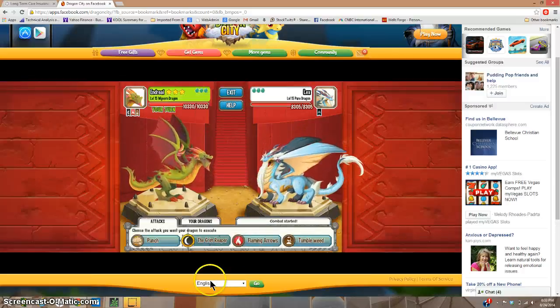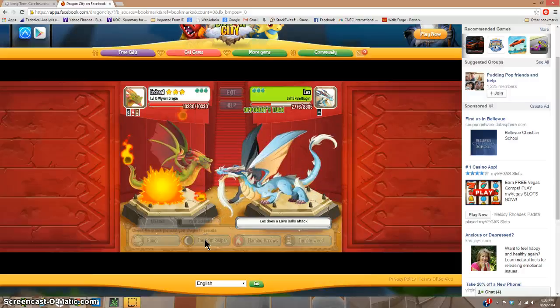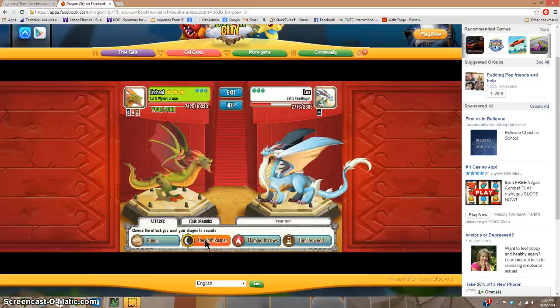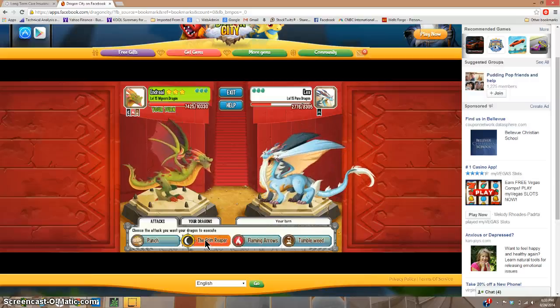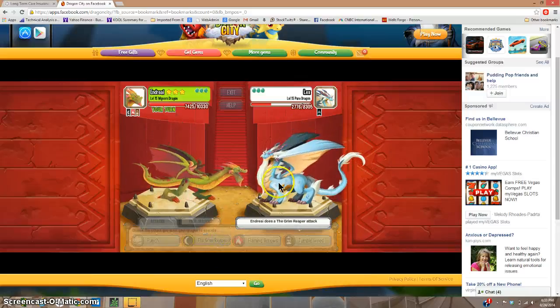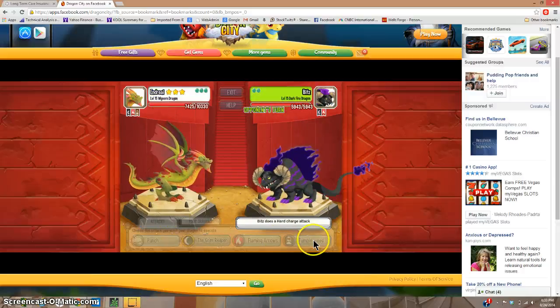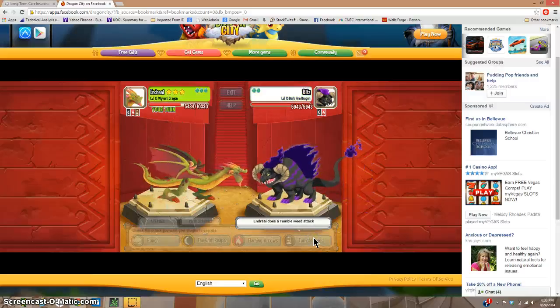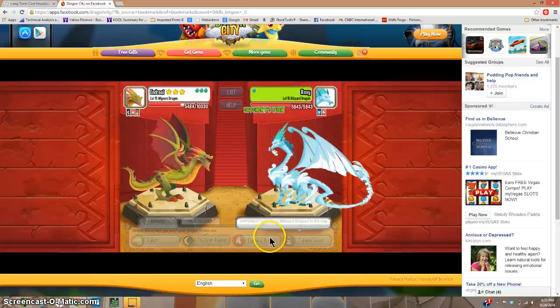Whoa, you got a level 15 Pure Dragon — Pure and Legendary are key elements in the game. There's Terra, Flame, Seed, Nature, Electric, Metal, Dark, Light, War, Pure, and Legendary. We can easily take this guy down in two hits because this dragon is so overpowered. Are you kidding me? Look — 10,000 damage!